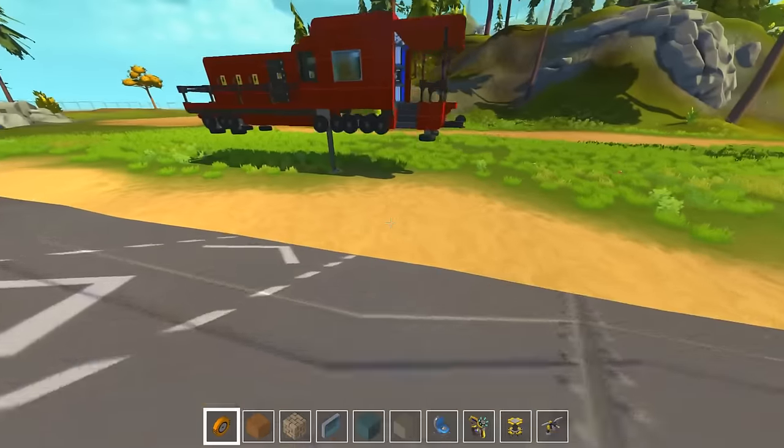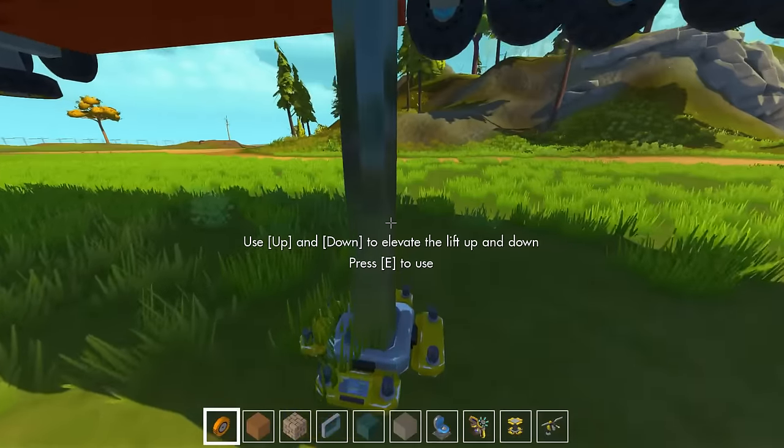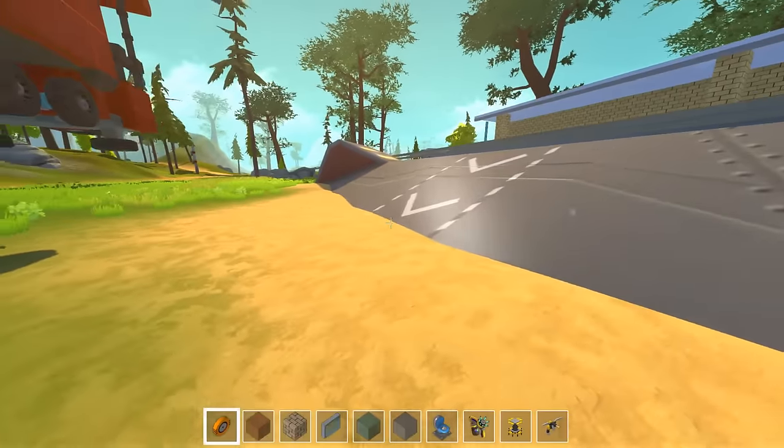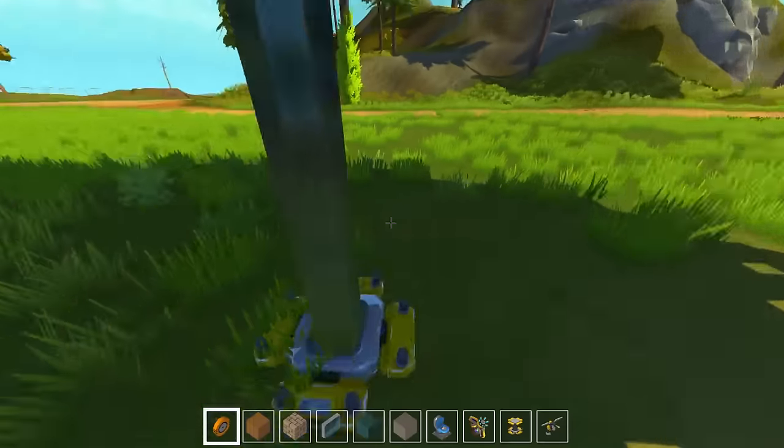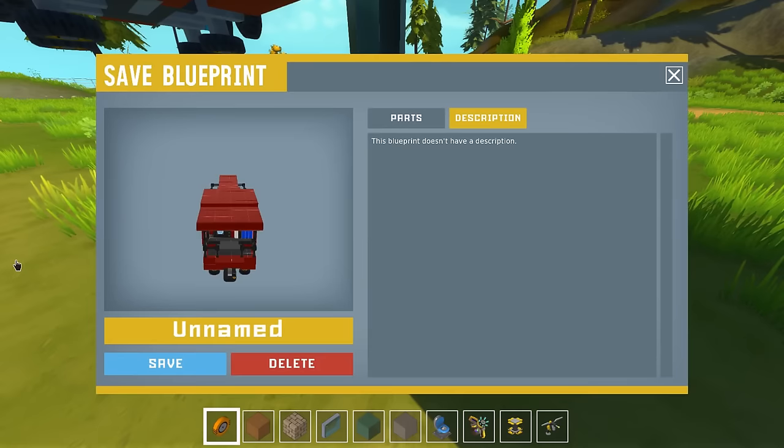That's a lot of parts. So if we go over here, I'm gonna name this HBG Train. No — that's the wagon. HBG Train Wagon. Train and then add wagon.